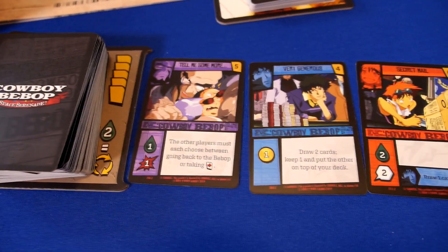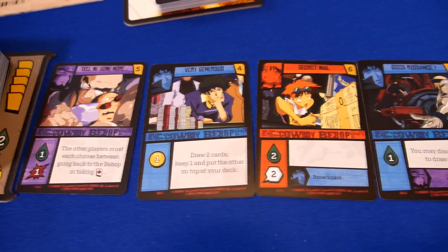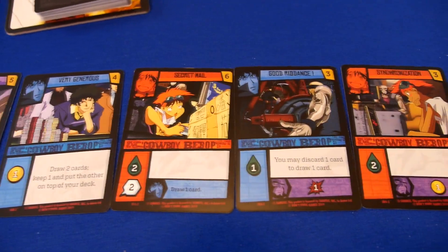The deck building part of this has cards that can follow certain characters but can be purchased by anyone. Spike specializes in getting to draw more cards, Jet sort of focuses on moving other players, Faye gives you more buying power, and Ed can help you get rid of unwanted cards.